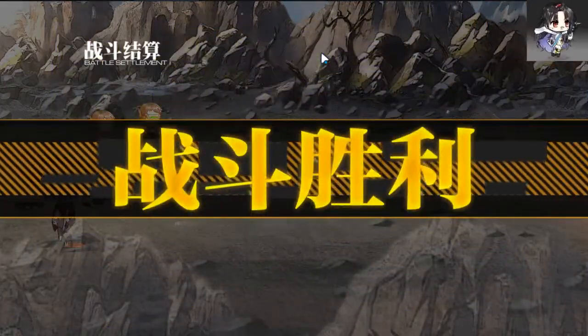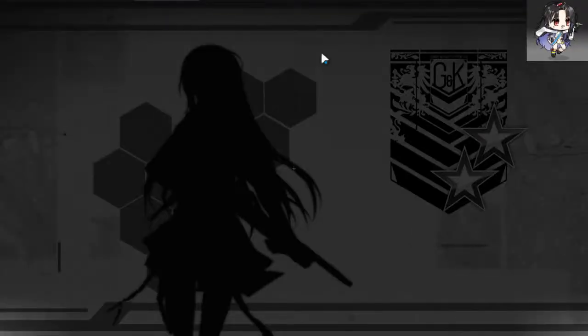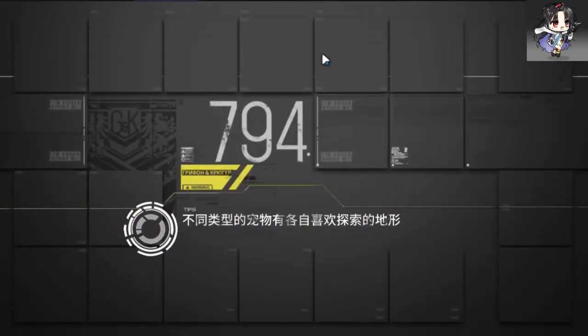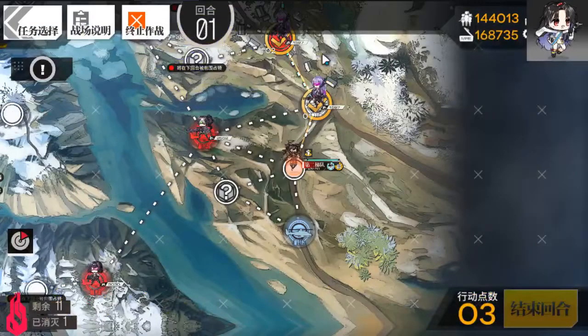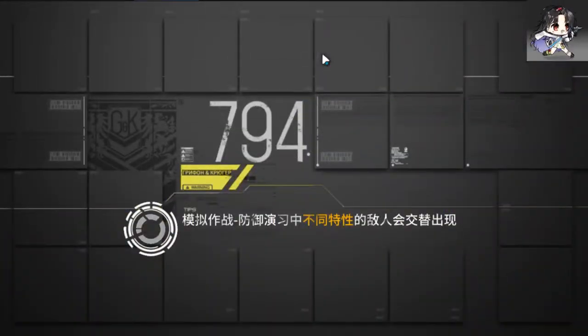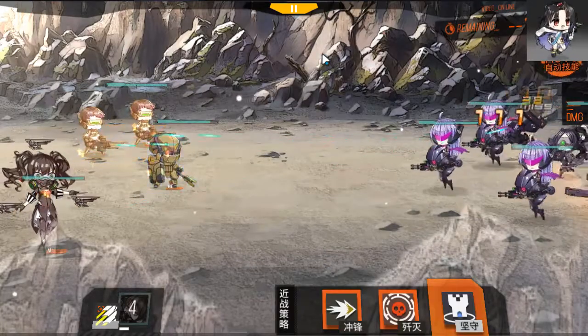We've got the Waspens — their skill goes off every single time it triggers. They seem to be a fast unit. The Gryffind's skills at the moment... I haven't actually looked too hard at the Waspens yet. I'm pretty sure you can't turn it off, so you have to see it fire every single time.